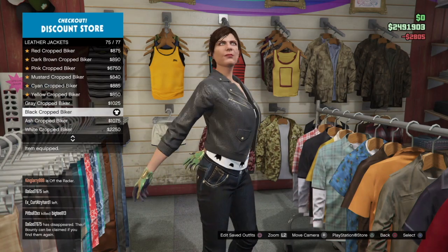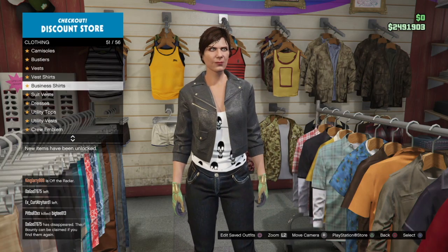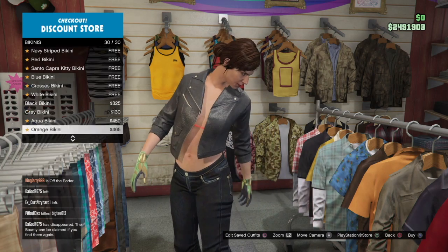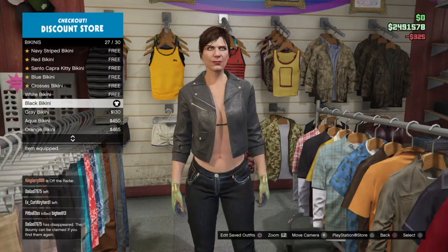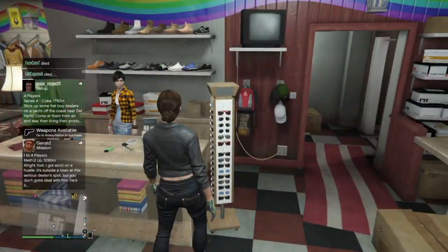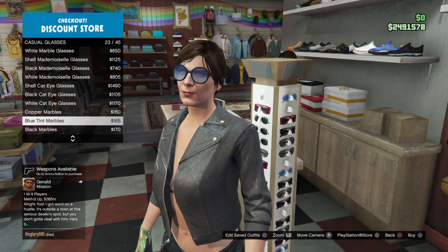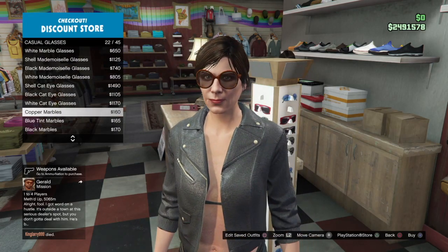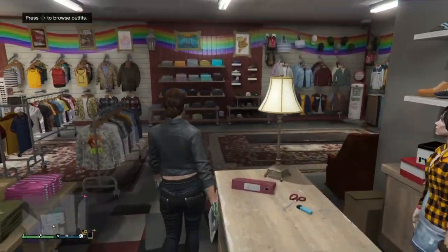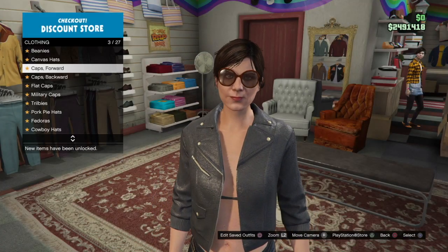After that, we're going to put on the biker jacket. Then we're going to put on the black bikini, which is going to be in slot 27. After that, we're going to go to glasses and put on the casual glasses, copper marbles. After that, we're going to go to hats and put on the canvas hat — the gray plaid canvas hat — which is going to be in slot 78.